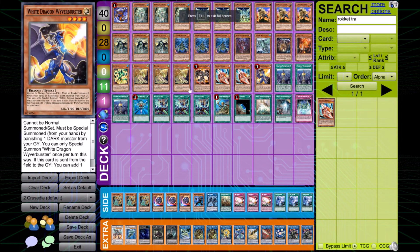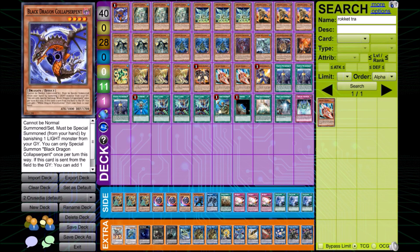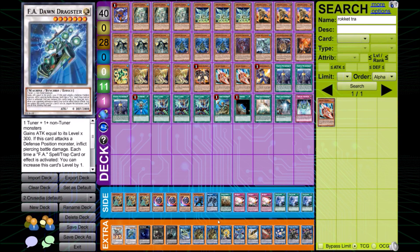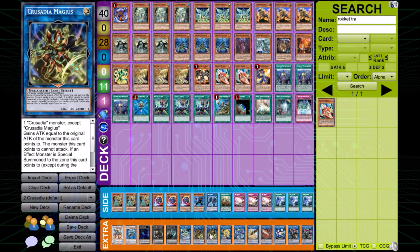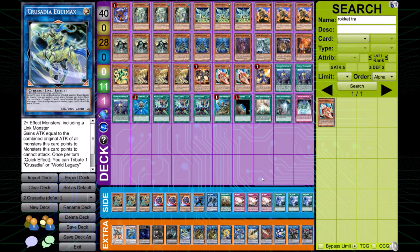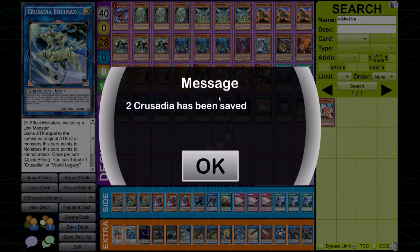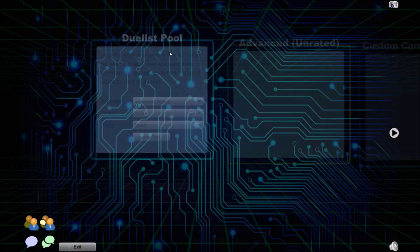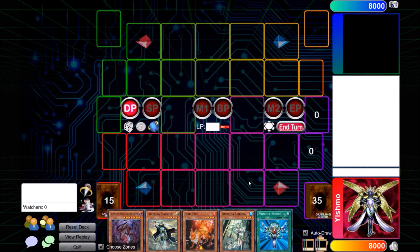Here's just a rough draft of what a standard Crusadia Guard Dragon deck looks like. I wrote the simulation for Crusadia Guard Dragon because it's a relatively straightforward combo deck, and it's easy to use computers to write rules to judge how good a hand is. If you guys aren't familiar with the deck, here's a little overview of what the deck does and how it works.